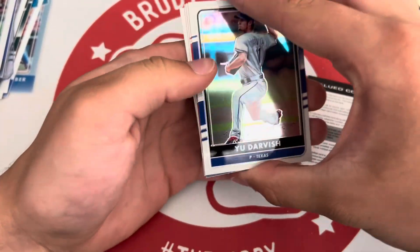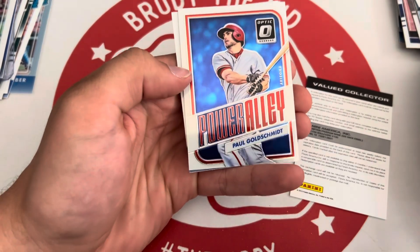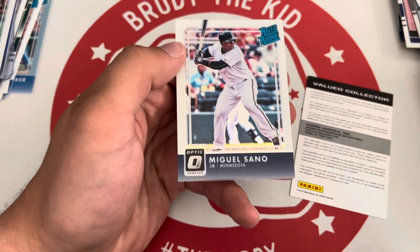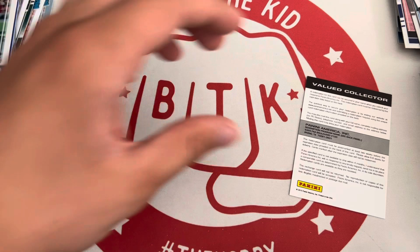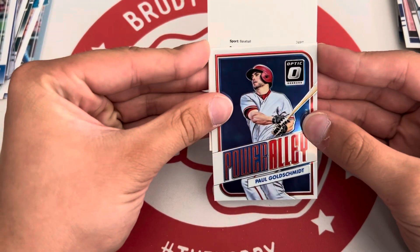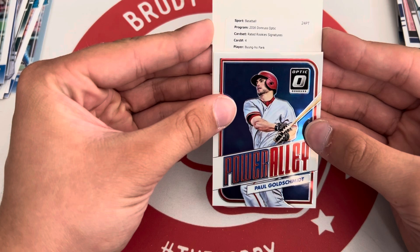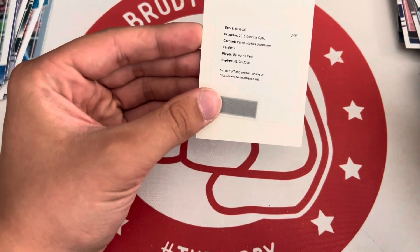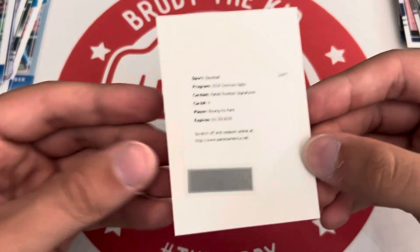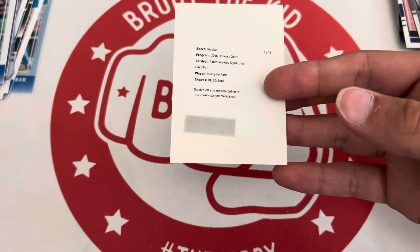Because we may never get it. Yu Darvish, Frank Thomas, Paul Goldschmidt Power Alley — looks like just the base. And a Miguel Sano rated rookie. The redemption is a Baseball Optic rated rookie signature — Hyun-ho Park. Okay, Hyun-ho Park. I mean, it'd be nice to get that card, but if I don't, it's not the end of the world.